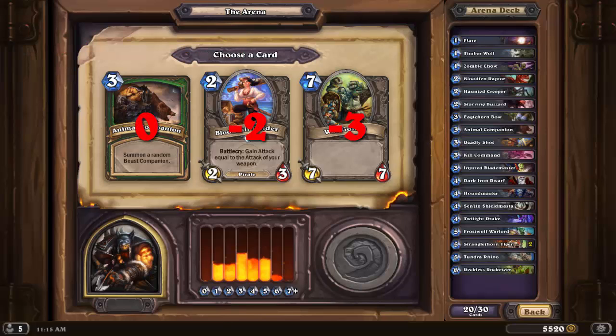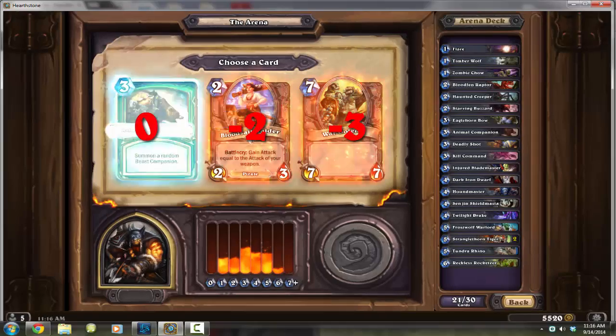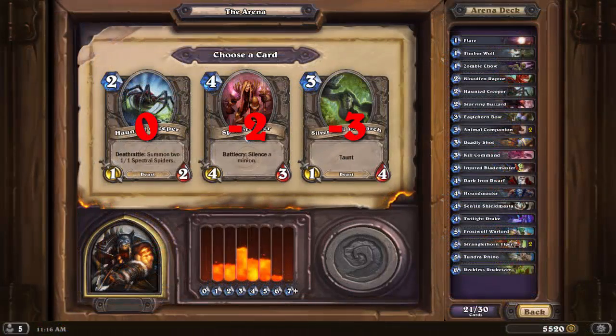Another Animal Companion — another strong 3-drop for my deck. Bloodsail Raider is useful as a 2-drop, but it doesn't have the upside of the Companion. War Golem has been discussed before, and yes, I'm starting to lack the late game, but now that this deck is shaping up to be more aggressive early on, I'm more content with relying on my hero power towards the end of games to push for the final bits of damage. Big bodies will mean less for me as they would for many other classes.